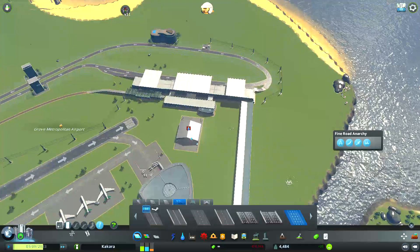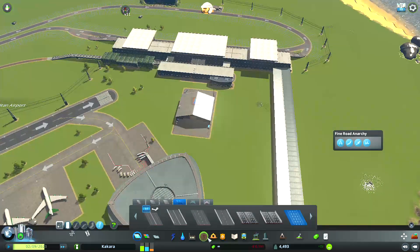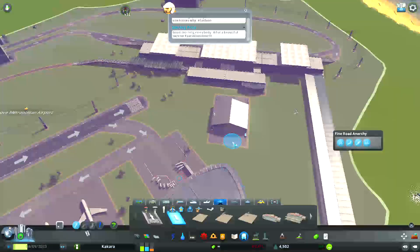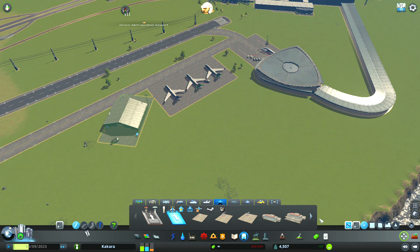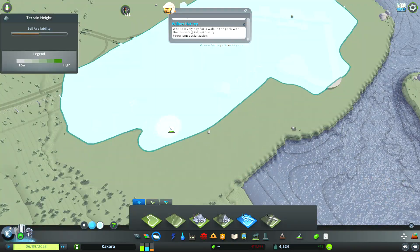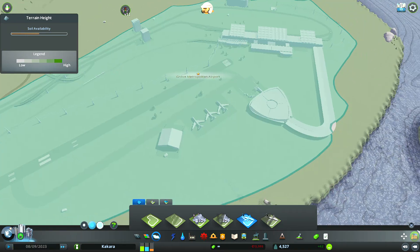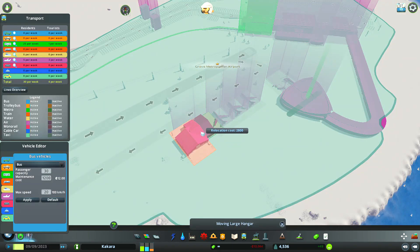Oops, I forgot to give the hangar water. Whoops — I didn't know that was actually gonna need water. Okay, next I'm just gonna go ahead and right down here get our — can't take this over into here like that. Not in the airport area, so we're gonna expand the er...